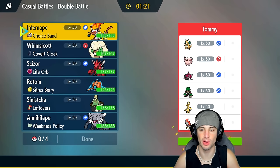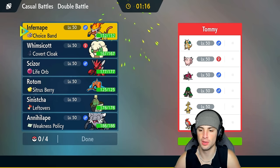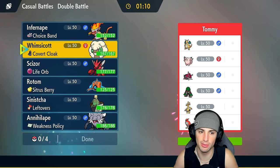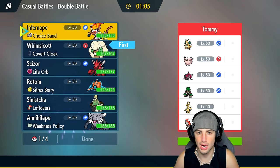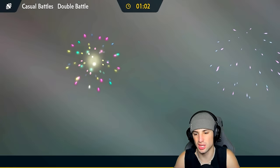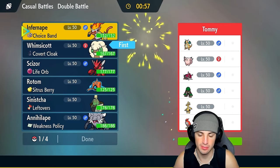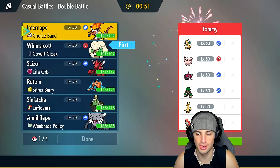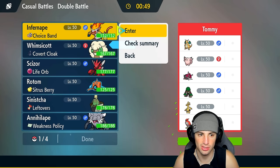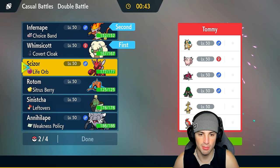Moving on to match two. We're going up against a pretty good squad: Dragonite, Clefable, Basc Legionnaire without a rain setter, Rillaboom, Goldengho, and Talonflame. Chances are Talonflame leads and we want to match its Tailwind speed with Whimsicott, so Whimsicott is a solid lead. Infernape could just Thunder Punch Talonflame down. We'll need Pokemon we can swap into because that bird could be scary.